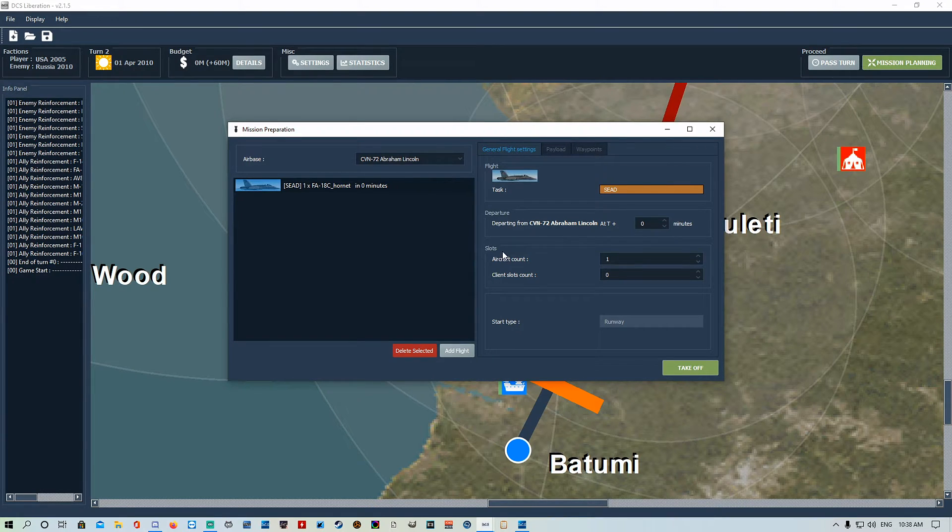We've got our Hornet in. You can set a delayed start - if you wanted it to not spawn until four minutes you'd set that - but because we're flying this one we want to start up straight away so we'll leave that at zero. Aircraft count is client slots: if you want a player to fly this change it to one. Zero is for AI, and one, two, three, four is how many client slots you want for multiplayer.